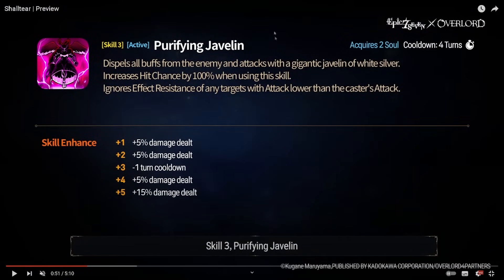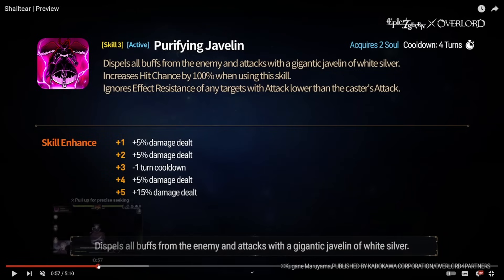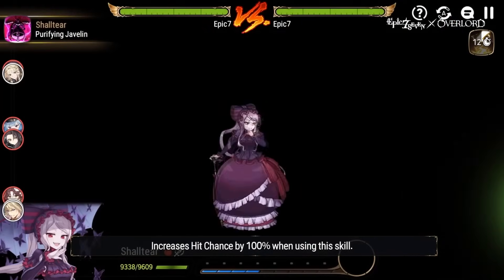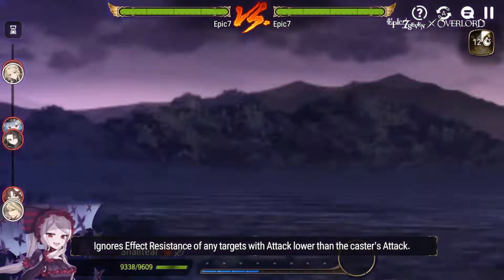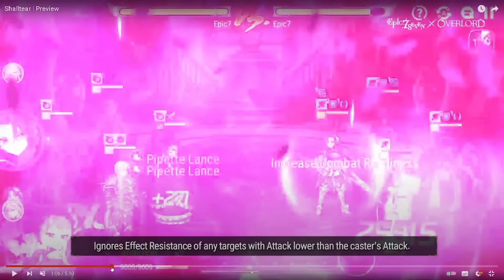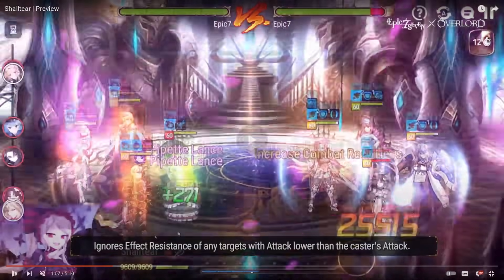Skill three — 'The Purifying Javelin': dispels all buffs from the enemy and attacks with a gigantic javelin of white silver. 100% hit chance when using this skill. Ignores Effect Resist of any targets with attack lower than the caster's attack — and she has attack up, so ignore ER. Plus full dispel. Three-turn cooldown. She gets into full body armor, strikes that Aidan with 100% hit chance — 25,500 damage to the dome with that attack up.